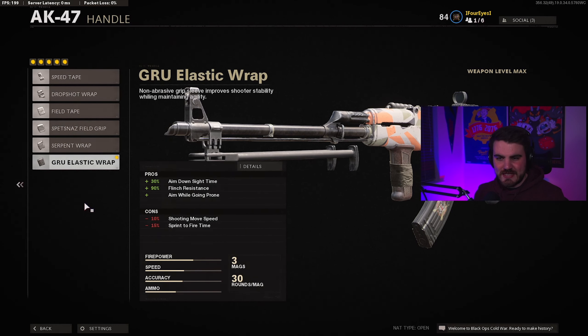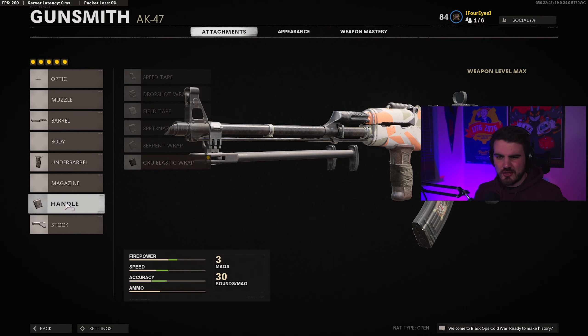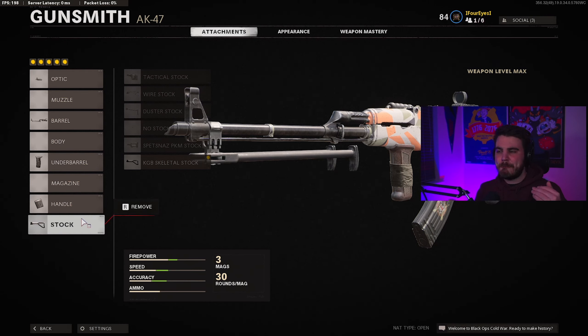Next is the Spetsnaz Grip — an amazing grip. It gives you 6% vertical recoil control and 20% horizontal recoil control. You lose a bit of move speed when shooting, but this is almost essential on the AK. Because we're not running a muzzle to reduce recoil, you need the Spetsnaz Grip to tame the AK to a point where you can win those medium-range gunfights. Finally, we're running the Gru Elastic Wrap, which gives you 30% ADS time, 90% flinch resistance, and allows you to aim while going prone. We bring back sprint to fire time using the KGB Skeletal Stock, which also restores some of that aim walking speed we lost previously.